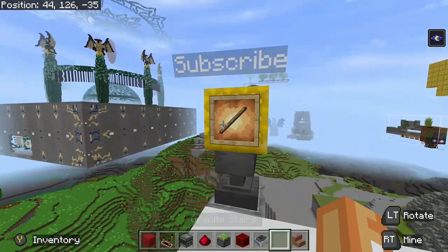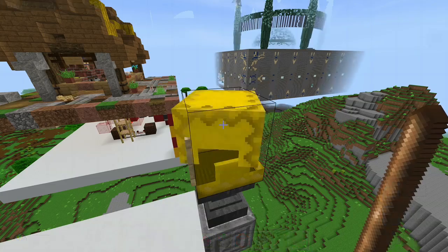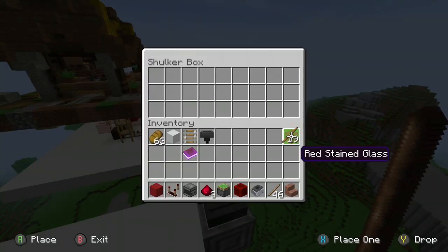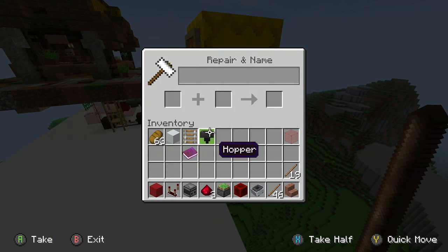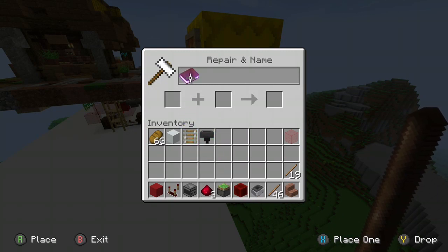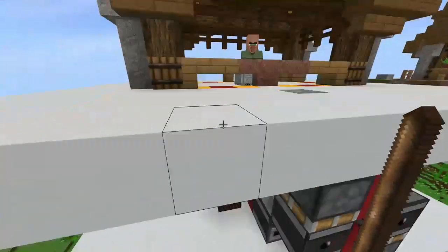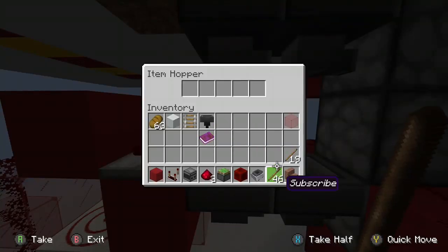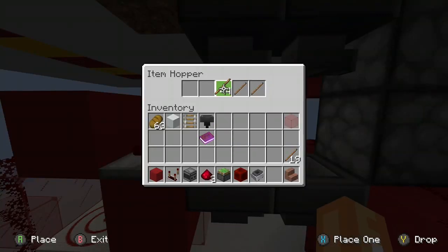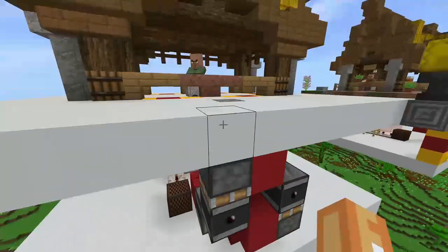Now it comes down to the item — you just name any item. I use books to name it because I can sign it by Cobia, so no one can forge it or whatever. You'll place this here, four in there, and 42 in there.